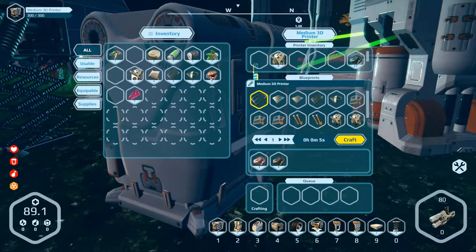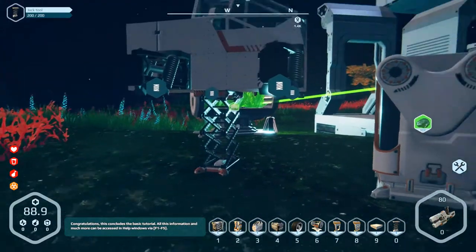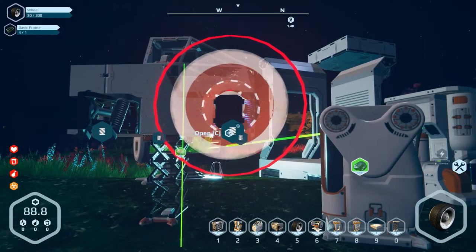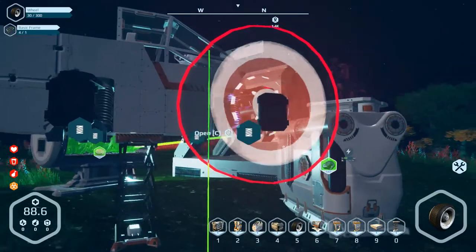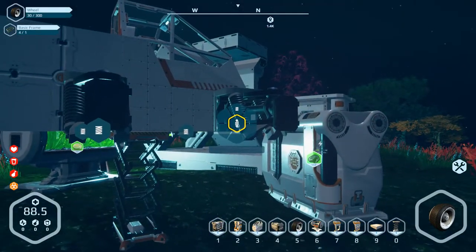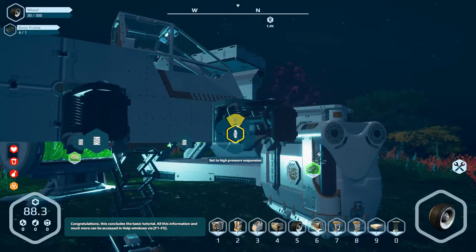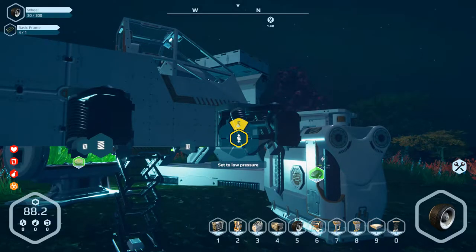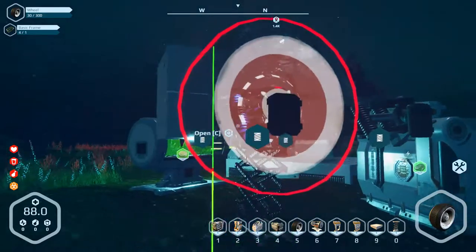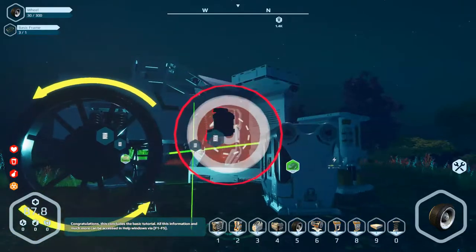Now we're done with our composite parts, our mechanical parts, our fabric. We can hopefully make these tires. I don't know how this is going to work. Open with C. Set to moderate pressure. High pressure. Low pressure — yeah, I guess low pressure's okay. But how do I connect this wheel? Connect the wheel — there we go.